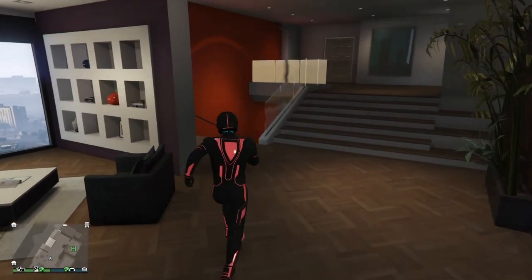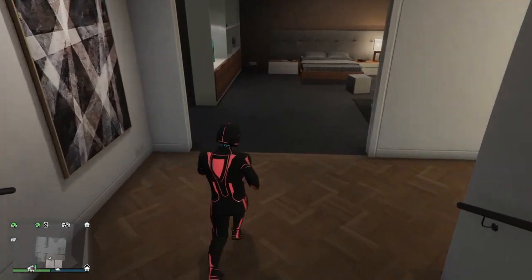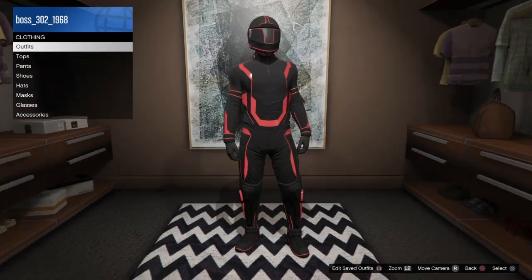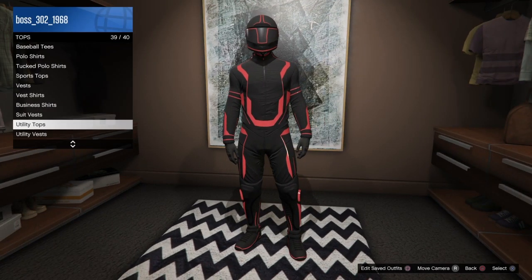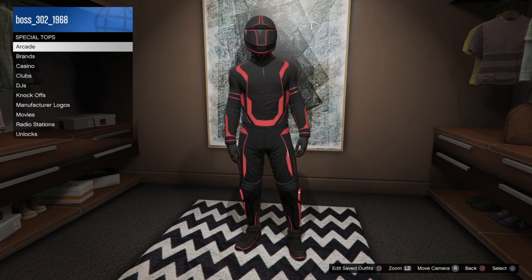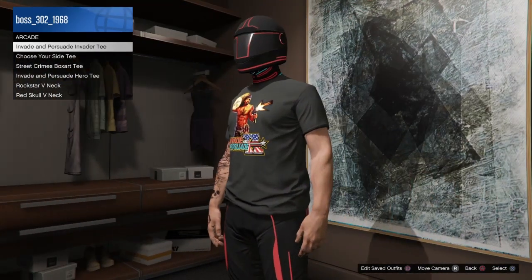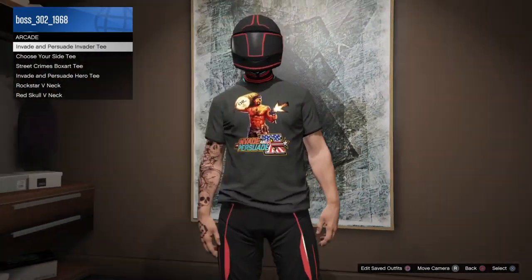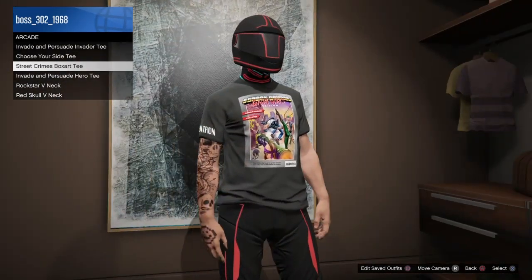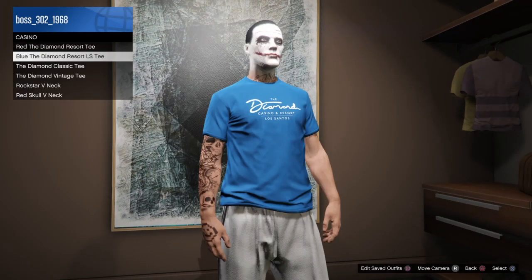From here go down to your closet, go to the top section, and make your way down to Special Tops. Pick any of these three arcade shirts: Invade and Persuade Invader Tee, Choose Your Side Tee, or Street Crimes Box Art Tee. These are the only ones that work for the tron pants — any other shirts just turn into sweatpants at the bottom.